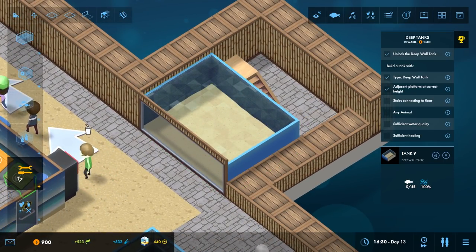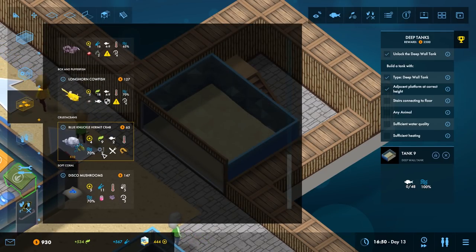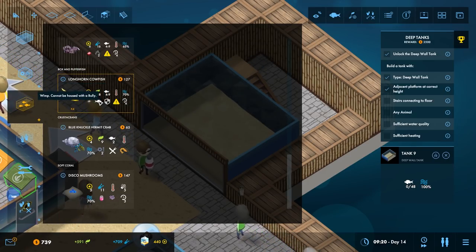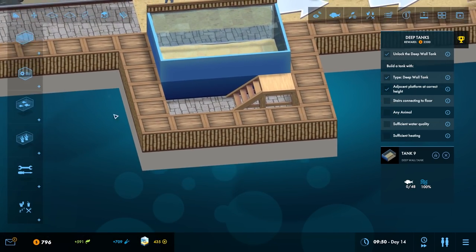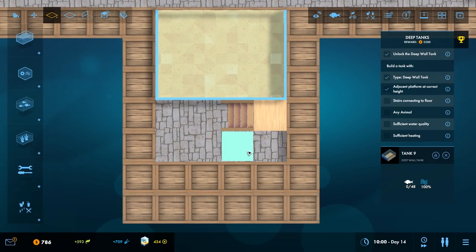Wait, we don't have enough money. It's 147 for them. So that one will eat — how many fish can we get in this? 48, so quite a lot actually. Let's extend that out a little bit more.